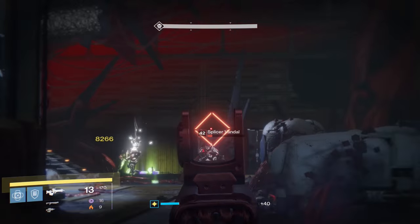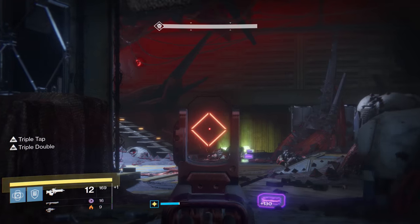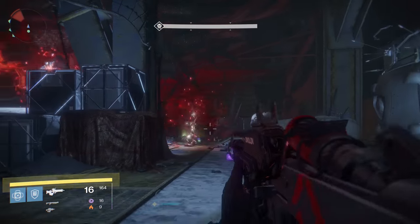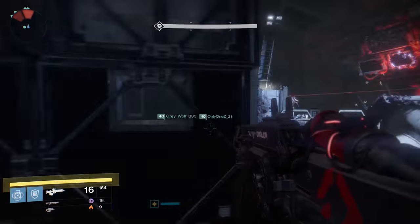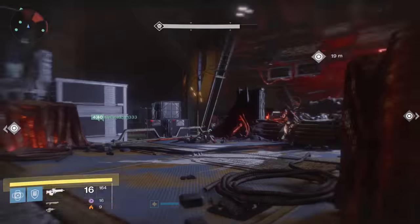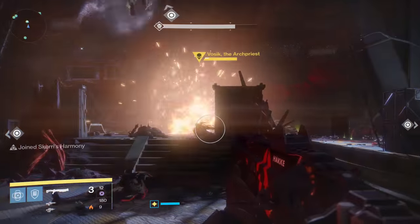Hey guys! Last week we did the whole Sleeper Simulant vs G-Horn scenario, testing both of those weapons out for what dealt more damage and stuff like that. Today I want to do a little theorycrafting on the new sword, the Young Wolf's Howl, and not only that, talk about the other 3 exotic swords since I've never really gone too in-depth with them.